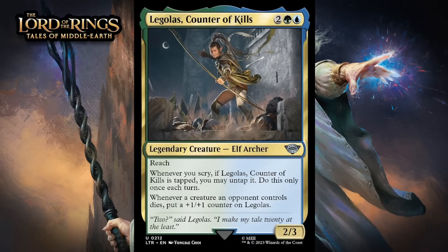Next up, it's Legolas, Counter of Kills, which for two generic, a green, and a blue, is a 2/3 legendary elf archer at uncommon. It's got reach. Whenever you scry, if Legolas is tapped, you may untap it — do this only once each turn. Whenever a creature an opponent controls dies, put a +1/+1 counter on Legolas. His ability to untap is reasonably easy to trigger — we've already seen a bunch of blue-green cards that like scrying — but it's also not the most exciting thing. His ability to grow is where the real value is, but green-blue is a color pair that isn't great at killing things outside of combat, which limits how good this can be. His base stats aren't remotely impressive. For a signpost uncommon meant to represent one of the franchise's most iconic characters, this is pretty disappointing in limited. I think it's just a C.